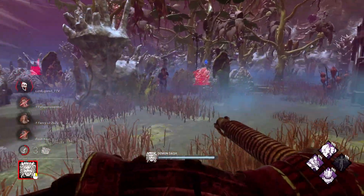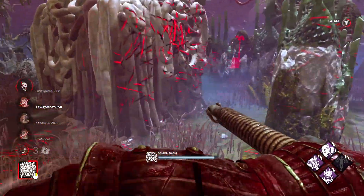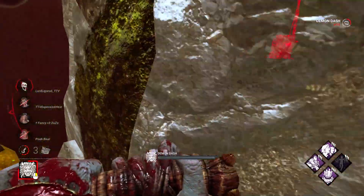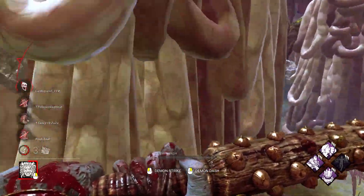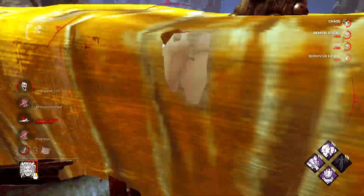In my opinion, flashlights are actually the worst survivor item in the game. I'm usually very happy when a survivor has a flashlight, because I know they'll just follow me around waiting for me to down someone — and they're countered just by me looking at a wall, meaning they wasted their time. Hopefully you learned something new and find dealing with flashlights a bit easier now. Thanks for watching, everyone.